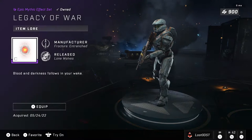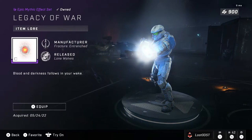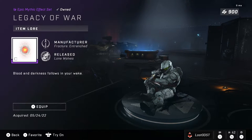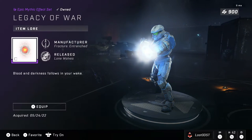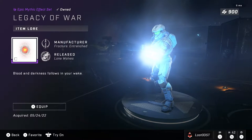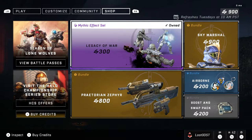Let's start with the first bundle: Legacy of War. This is a mythic effect — it kind of gives you like an oil, tar, boiling tar kind of thing. I really don't know how to describe it, but in the description it says 'blood and darkness follows in your wake.' I really do like the way this looks, so I went ahead and bought this one. It does cost 300 credits. I definitely think it's overpriced, but at least it's not as overpriced as some other bundles we've seen before.